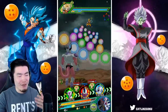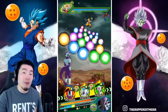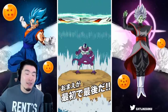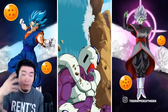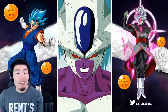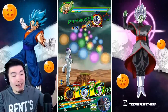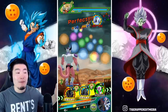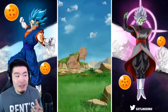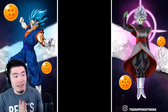I know originally in my video from a couple days ago I made a good case for people to summon for Cooler, but some people were still a little bit unconvinced. So today we're going to put him to practice and people will see for themselves just how good he is. There's a reason why people call him the best TUR in the game — I think it's pretty close between him and the Fizz Vegito Blue, but he's definitely one or two in the game as far as TURs go.